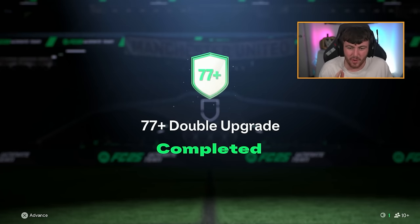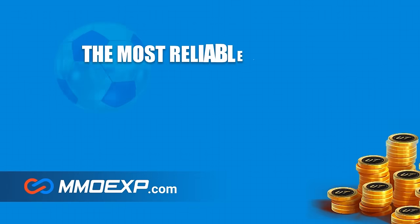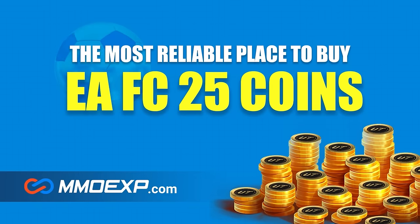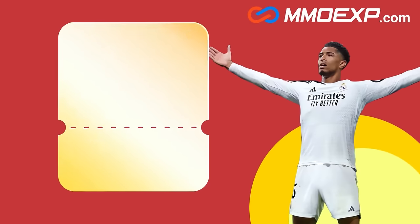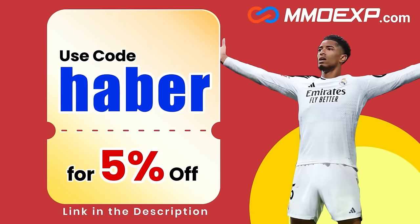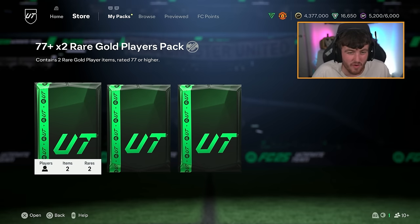EA dropped the first upgrade packs of the year — we've got 77-plus double upgrade packs. Let's open a bunch and see what we get. If you're looking for cheap, fast, and reliable Ultimate Team coins, check out mmoexp.com, link in the description. Save five percent using code 'haver'.